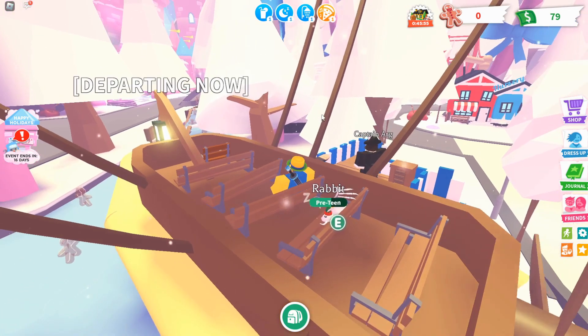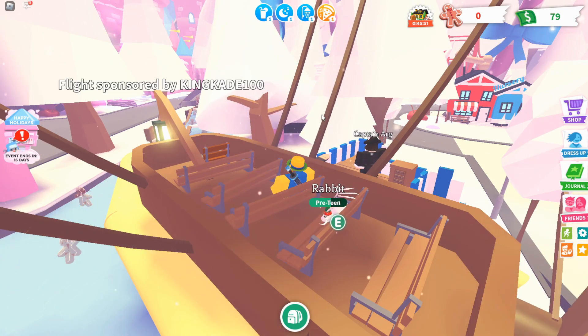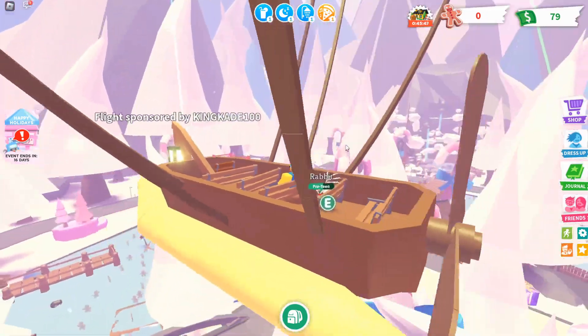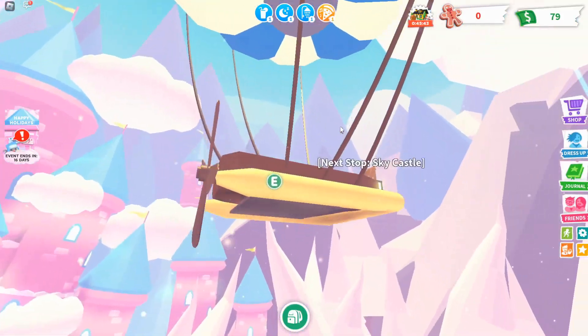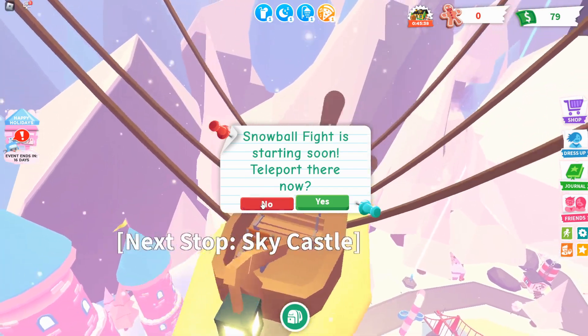This is probably one of the easiest RB Battles badges to get. All the other ones are still pretty easy, but this one is extra easy because all you have to do is click three things and then touch the orb on top of the sky castle. The blimp's first stop will take you to the sky castle.